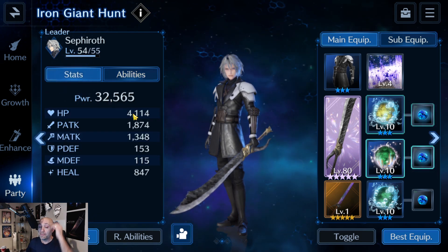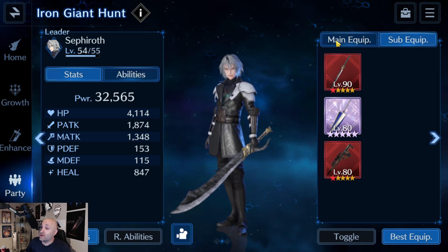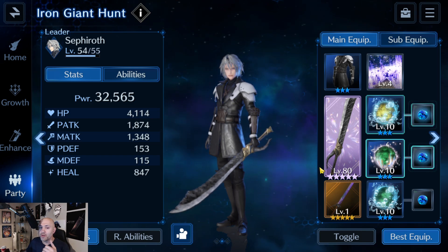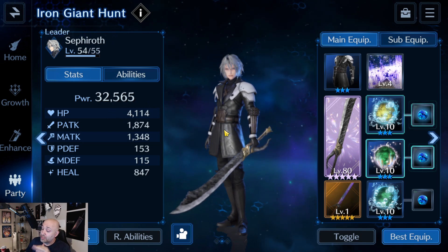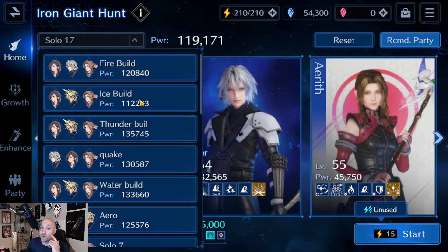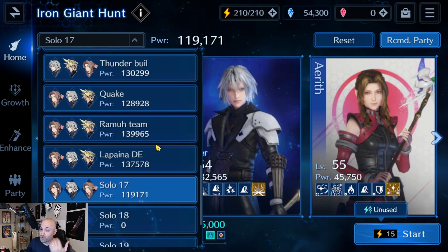If you do plan to build Sephiroth as your support over Tifa, you want to change around the tactics a little bit. Instead of sub weapons that raise physical attack, give him pure HP so he can take hits and survive — having some physical defense isn't bad either. Put in any materia that raises HP, give him a little physical attack so he does some damage with his Water Blow, but focus on pushing that HP as high as you possibly can. That's my suggestion for a support backup to Tifa.